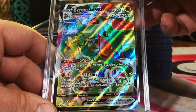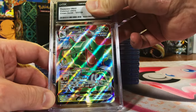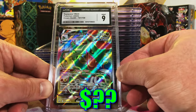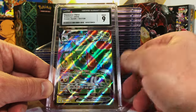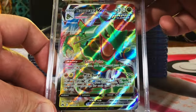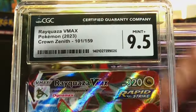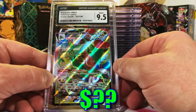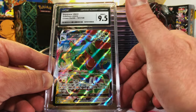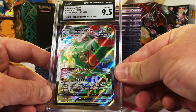Rayquaza VMAX, Crown Zenith. I'm probably going to go with a 9 on this one. Right on the money — Mint 9. Love this VMAX. Here's our second Rayquaza VMAX from Crown Zenith. I think this is 8.5 or 9. 9.5 — okay, I will definitely take that. Love this VMAX, I pull it a lot, but that doesn't make me love it less. Cool card. We are scoring good grades still this time around.